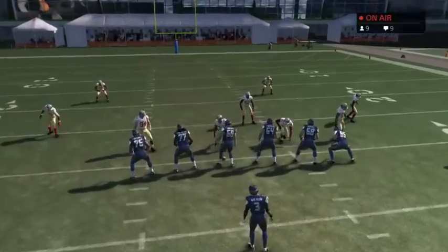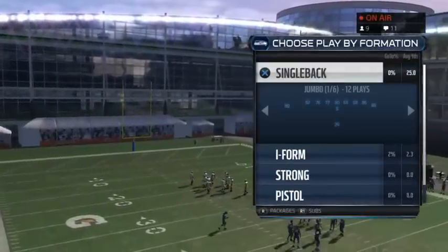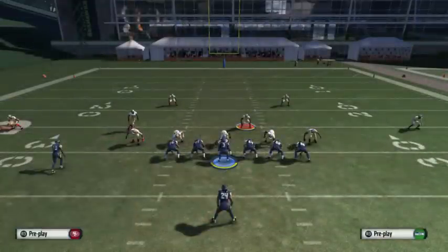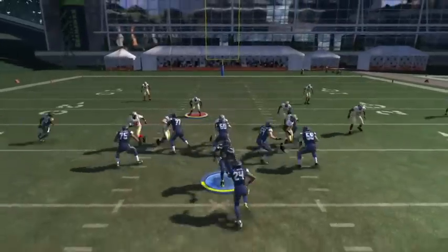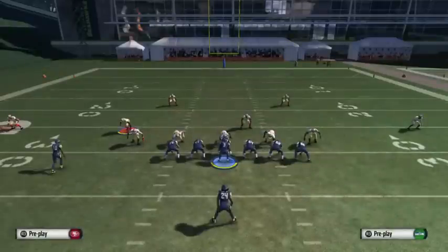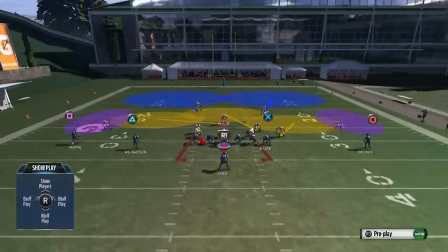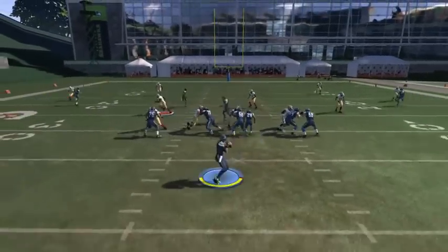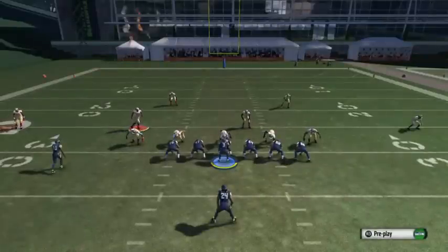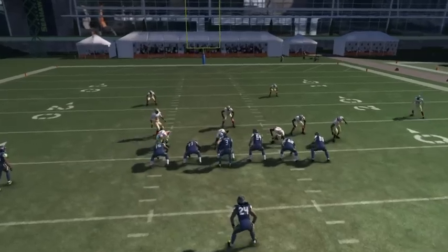Against under center and play action, instead of a B-gap, you're going to get a swooping edge rush. It's not completely useless against under center or play action — it's just a little bit slower. Running play action under center with the same adjustments — that one actually gets picked up, but even if it does, think about the play you're running: Cover 2 Sync with a four-man rush. Even in your worst-case scenario where the blitz gets picked up, you're still running a standard Cover 2 Sync. Alden Smith would come around on a play-action and just come in free on the edge — that's the basics of that blitz.